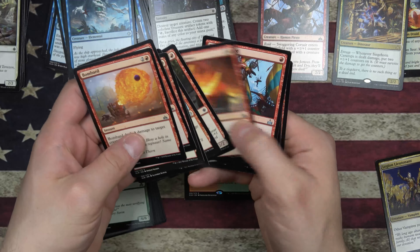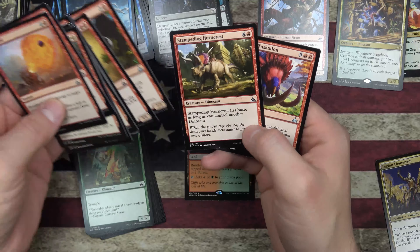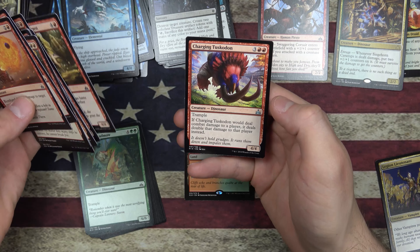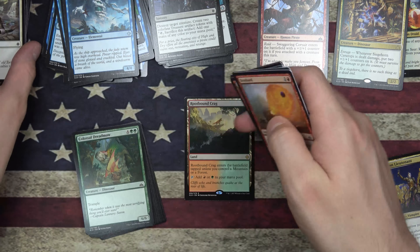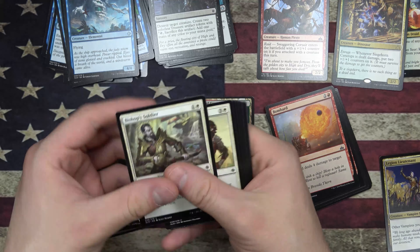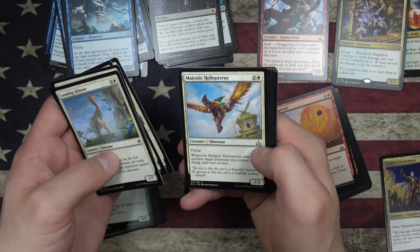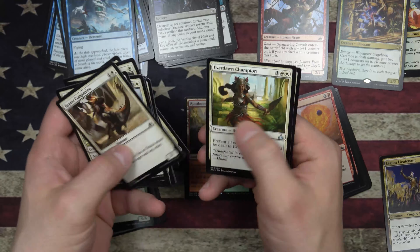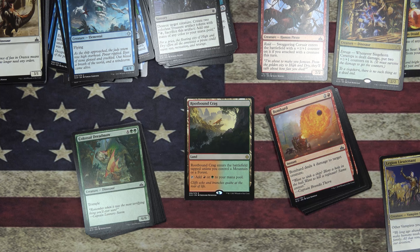I always like Hijack — Hijack's always good. I could see splashing in for a couple of these red dinosaurs — there's a Haste one that deals combat damage to players. I could definitely see that going on here. Maybe a little Naya action going on here — maybe not. Let me see what I would play. Maybe Naya Dinosaurs is where I would end up. Let me know in the comments down below what you would play. That'll be the last Rivals of Ixalan.